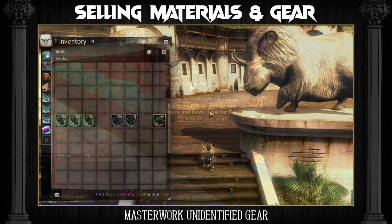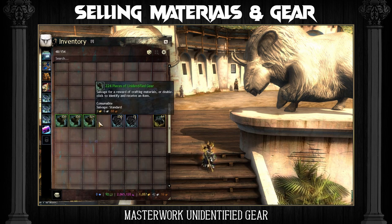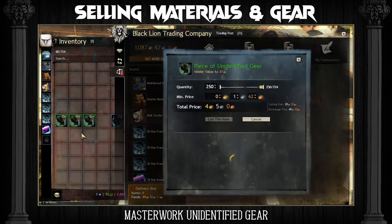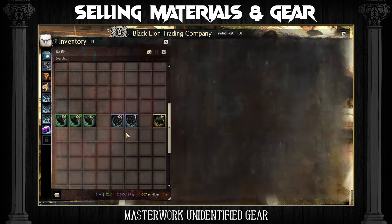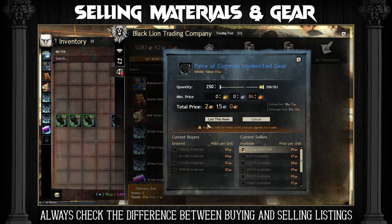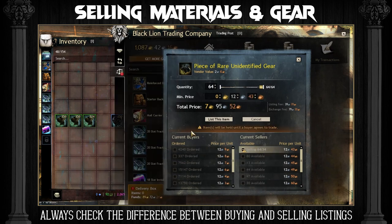You also get masterwork unidentified gear — these are the blue and green ones. These bags should be opened and the items from them should be sold or salvaged. You can also sell these bags directly if you're lazy or if you don't have the inventory space. It's important that you don't salvage these bags but open them and salvage the gear inside. When selling anything on the trading post — whether it's gear, materials, food or any other items — it's very important to always check the difference between the current buyers and the current sellers. If there is only a tiny difference with many listings then you can sell these items directly, but if there is a big gap then you should list your items and wait for someone to buy them.